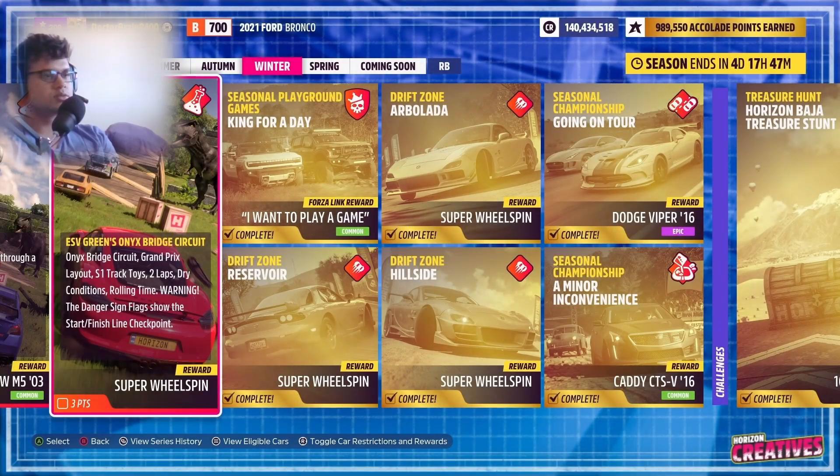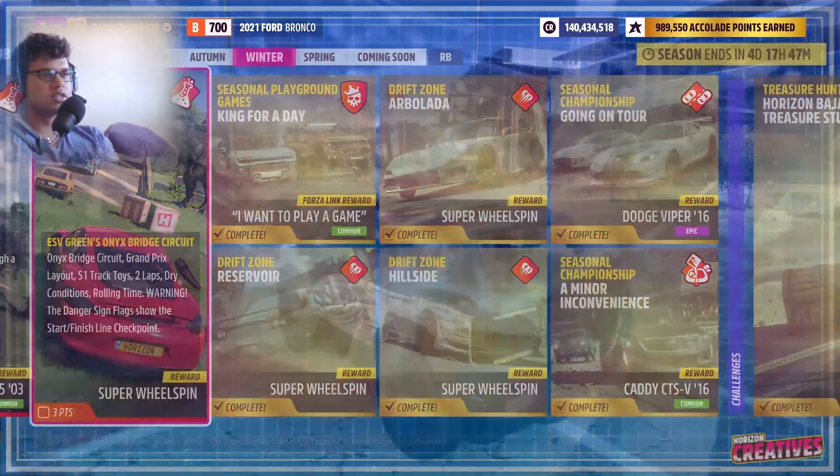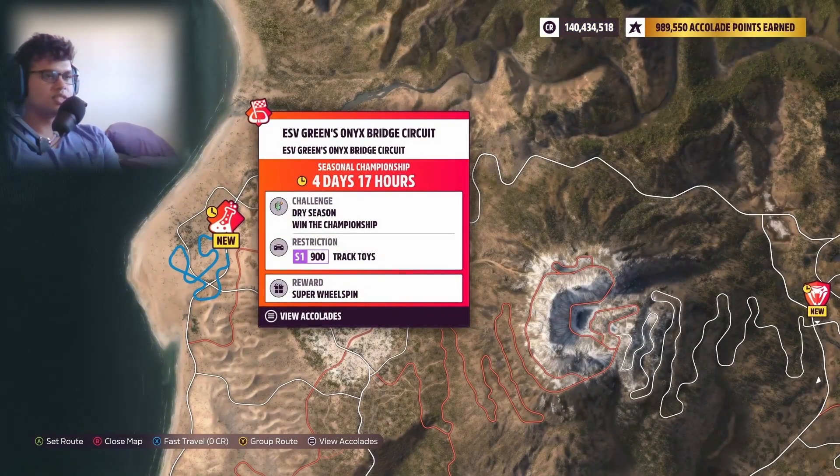So, Onyx Bridge Circuit — Grand Prix layout, one track, two laps, dry condition, rolling start. Warning: danger signs, flags to show the start and finish line, checkpoint. Okay, sounds interesting. We need S1 track toys for this.